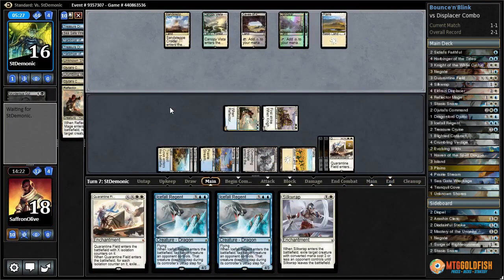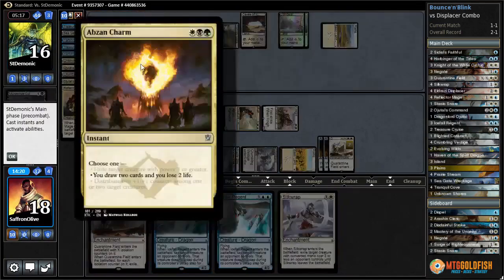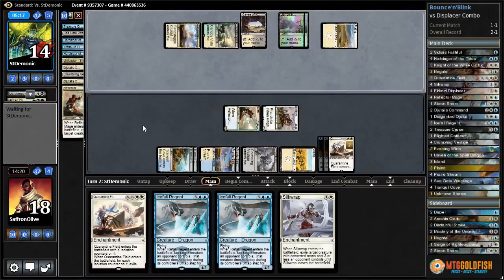If they play creatures we can start playing our Icefall Regions. I think we're in good shape here - kind of a long drawn-out game but we're in good shape now. Catacomb Sifter, Abzan Charm - draw two, lose two. Not bad.